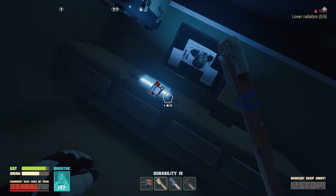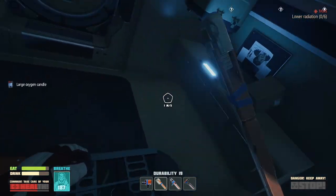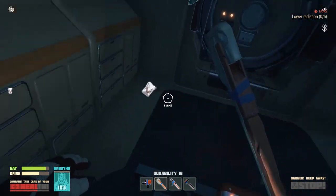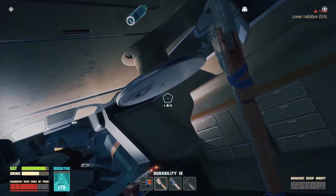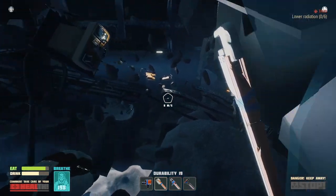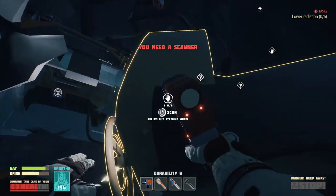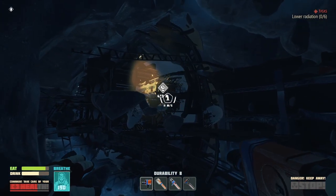I'm stuck, god damn it. Okay, we're back. So we are back at the oxygen station — I altered what we did last time: instead of putting my oxygen station elsewhere, I've put one in here so we can always refill. Let's go into that shuttle, hopefully this time I won't get stuck.